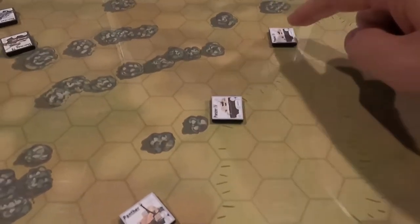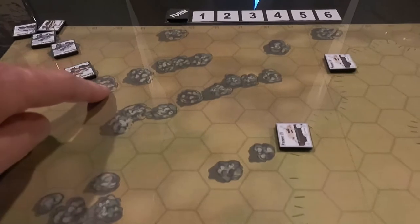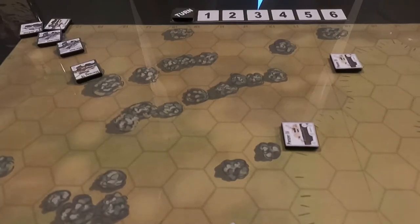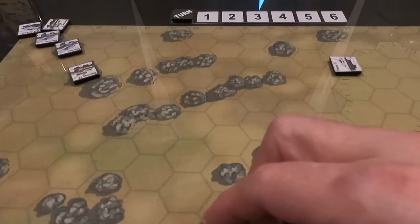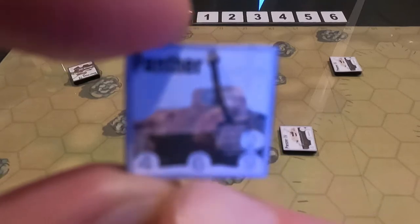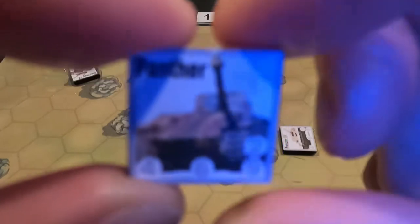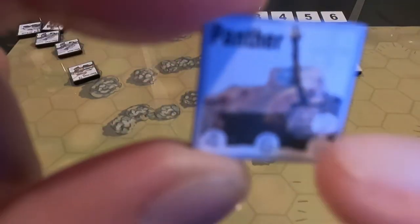In this game, the dashed lines indicate a hill. This Panzer Four and this Panzer Four are actually up on the hill, which means the trees don't block their line of sight — they can see over the trees. Of course, that means we can see them also. There are two Panthers down here. On the tank counter, there's the German marking. The number on the left is movement — that's a four. The six is his armor rating. The nine is his range.